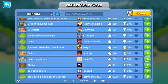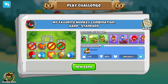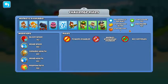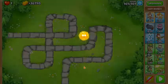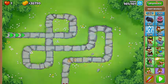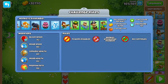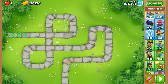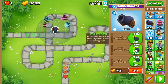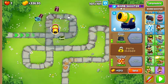Next, what's a kind of hard-ish one? Thirty percent win rate — 'My Favorite Monkey Combination.' Standard rules, start round 101, 138,000 cash, one life. The rules suggest: 5-5-4 cannon, 5-3-5, 2-5-5. I'm just going to try every restricted upgrade and see if this works.